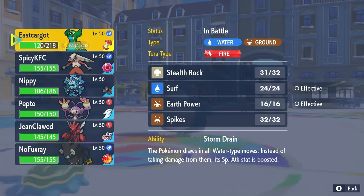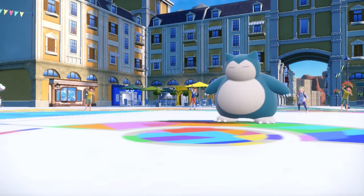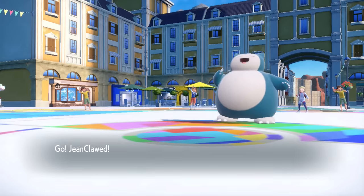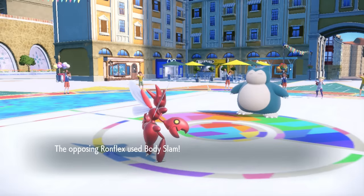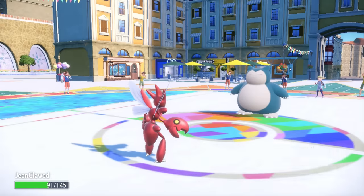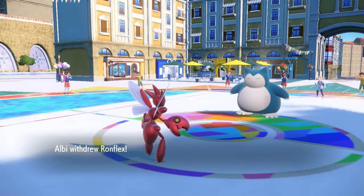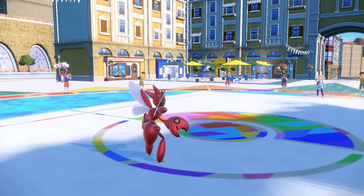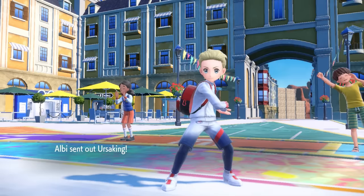That did so much damage that has to be a Choice Band Snorlax. Choice Band Snorlax is super fun. However, this is going to allow me to go right back into Scizor, who I know can take a Body Slam because we resist, and then I can either go for the Close Combat or potentially go for the U-Turn to try to get some nice little pivots. But I decide I'm just going to go beating some stuff up — he doesn't actually have a lot of answers to switch into Scizor in general, and Close Combat seems real nice here.